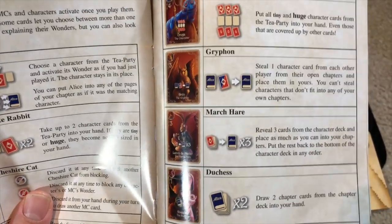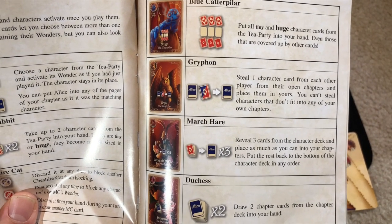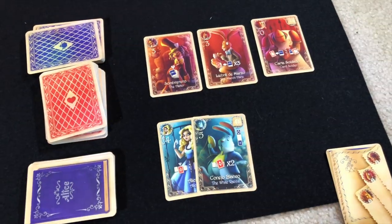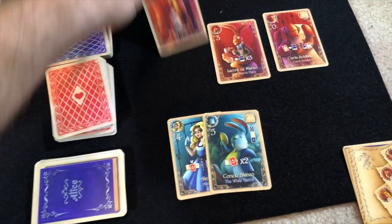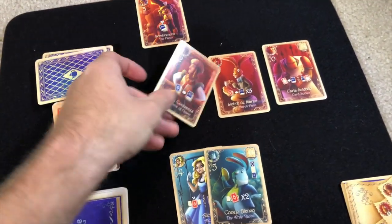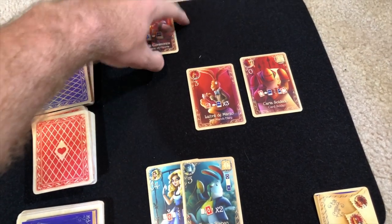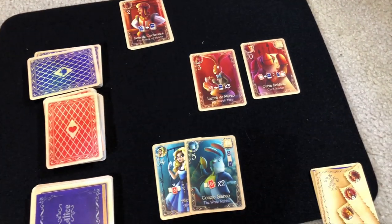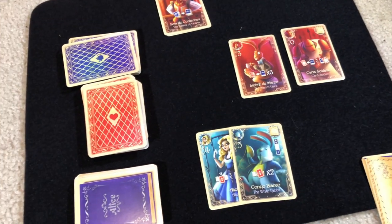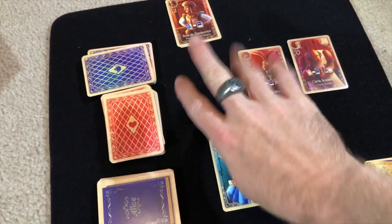The Mad Hatter can potentially get you multiple chapters completed in one turn. Another card puts all tiny and huge cards from the tea party into your hand, even those covered up by other cards, so you can get a ton of cards. There will only ever be nine cards out here — when one goes to gigantic, another card comes out. If you make one gigantic again, it sits on top, so you'll never have more than three in each spot: gigantic, normal, and tiny.